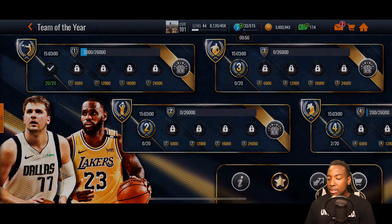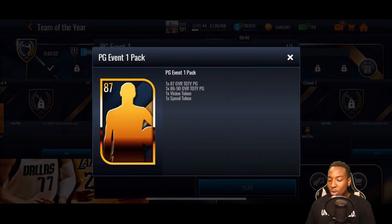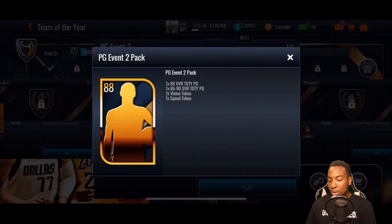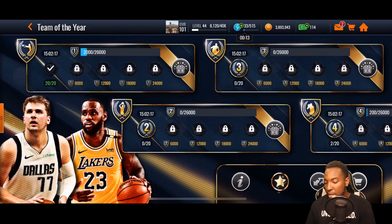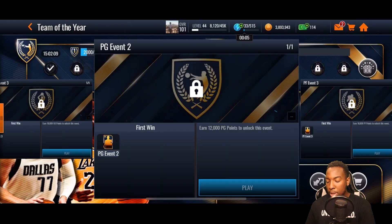Since I'm going for Steph Curry, I started by grinding the point guard events. Once we hit 6,000 points, we unlock an event giving us a PG event pack — containing an 87 overall Team of the Year point guard, an 86 to 90 overall point guard, a vision token, and a speed token. PG event two gives us an 88 Team of the Year point guard plus the same other items. By the time we finish all of these events, we'll have most of the players we need for the set — except the 90 overall.